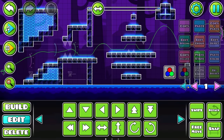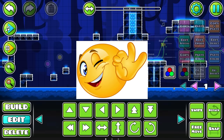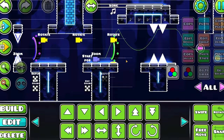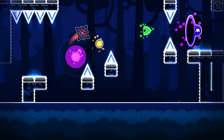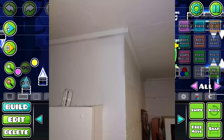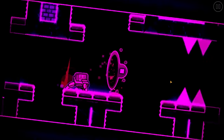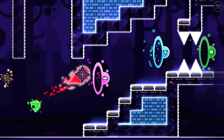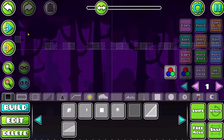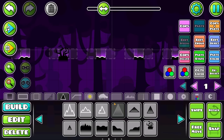Oh my god, that's so perfect. I'm just gonna make these invisible. So I added some spikes — let's see how it's gonna play. Oh wait, why can I not see my spider? What is going on? This dash orb is way too hard. The colors — oh my god. Let's now make some ground spikes and add some variations.